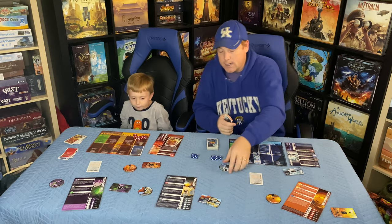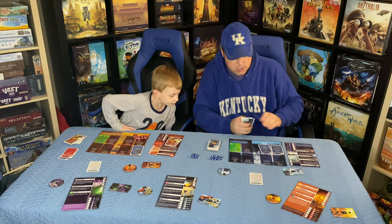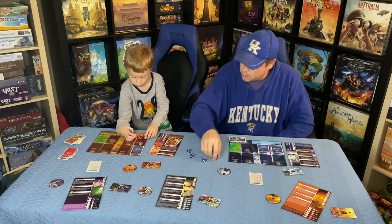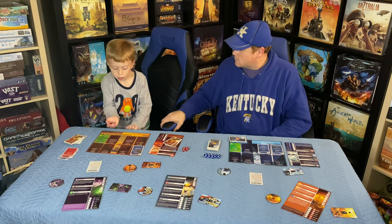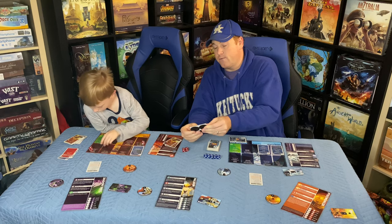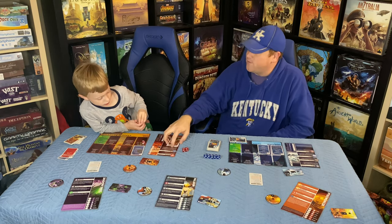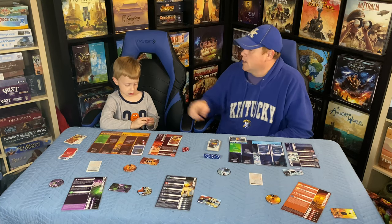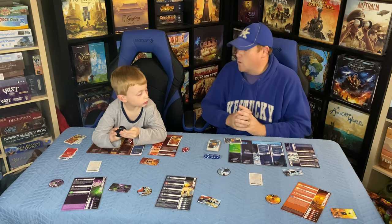My turn: I gain a combat point, draw a card, and spend two combat points to upgrade my Covered Shot to level two. I attack: I roll a three, four, five — start of a straight. Re-roll and get five bows — I hit Kenny for seven damage. He rolls to defend and gets one heart, healing two damage, so he goes down five, to 25. I'm at 31.